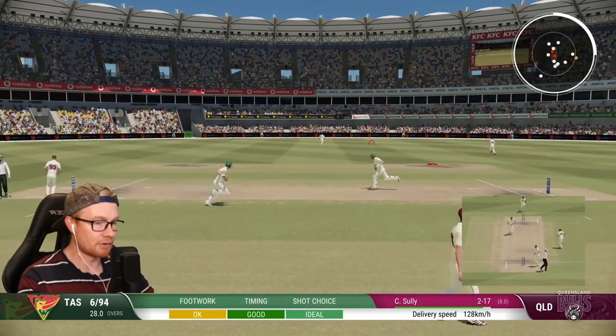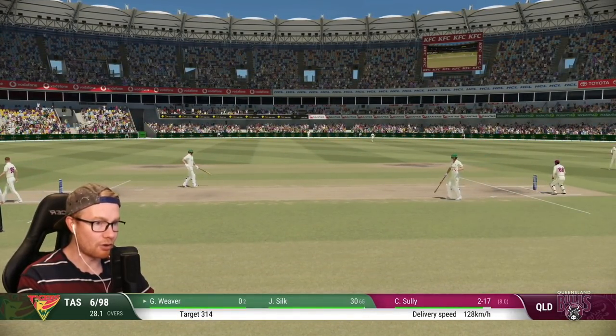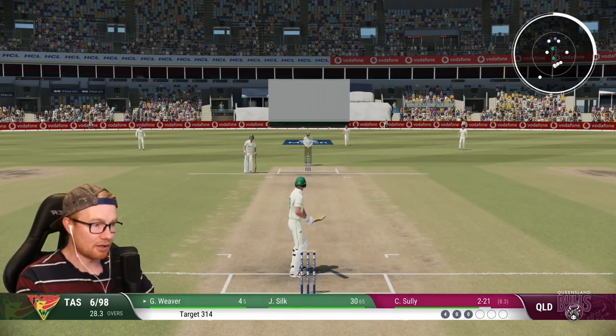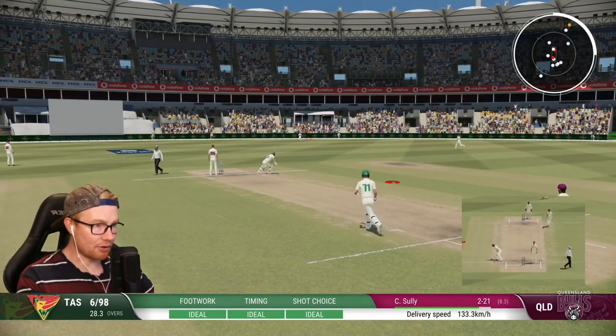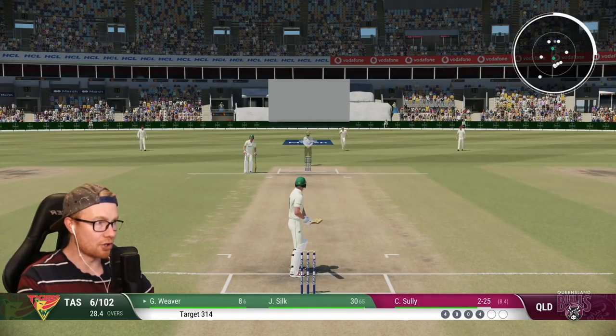Driven well — it's been absolutely crunched! That's our first runs of the match, we're off a pier — what a delightful stroke. I'm almost tempted to start strike hogging Silk because I don't trust the AI at all, but he's probably one of the best bats in the side. That's a cracking shot, ideally everything through extra cover. That'll be our second boundary — just another 212 to go.